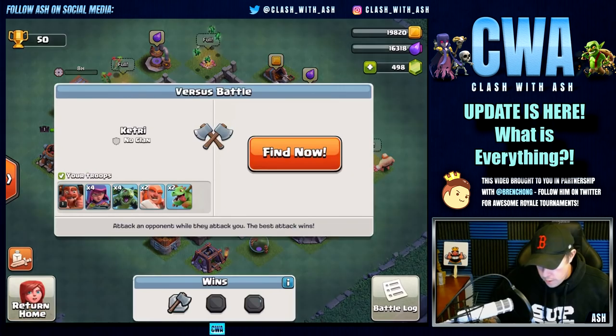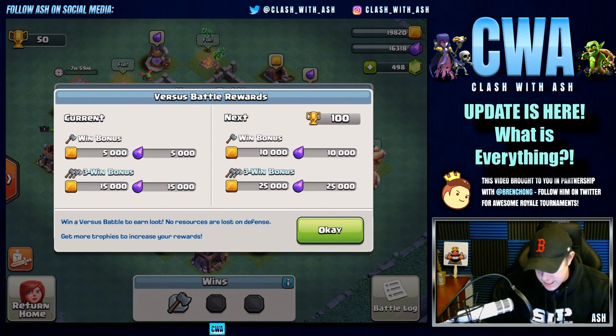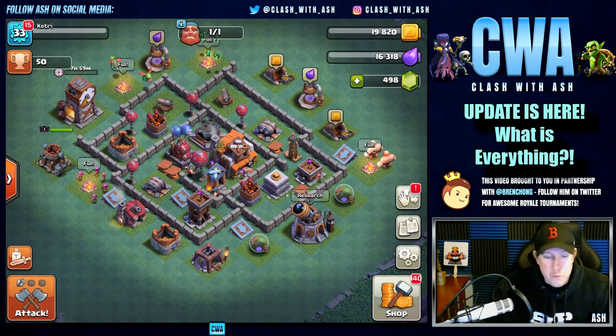For attacks — you probably already know — everything is in real time this time. You're attacking somebody and they're attacking your village. There's also a daily loot cap, which seems to be something people are reacting negatively to so far, so we'll see if Supercell adjusts. Whoever has the highest percentage or stars wins. You can see the reward system — that's how you'll be getting your resources and trophies in this new builder village.